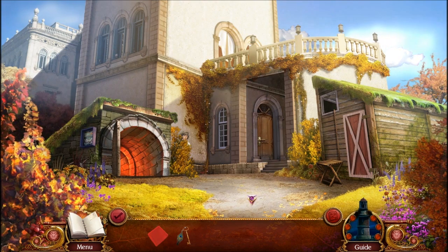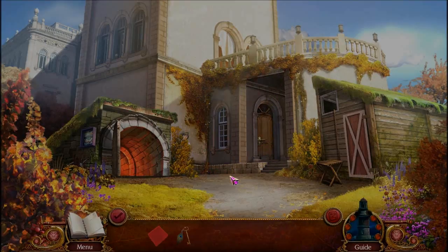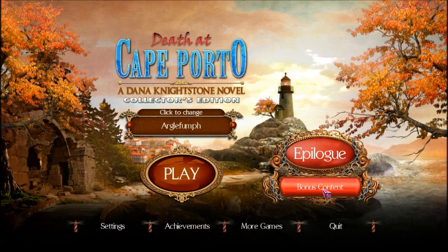That's it everybody — that is the end of chapter number four of Death at Cape Porto, a Dana Nightstone novel.